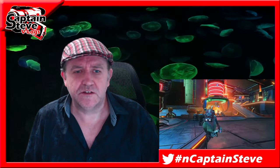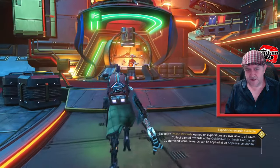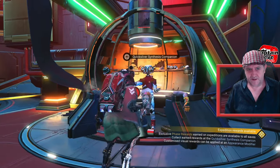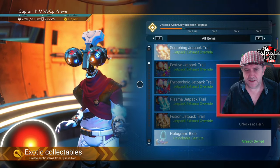And today, chums, I'm just playing just very quickly — just fired it up to show you that the Quicksilver Merchant, Johnny Five, has now got the first of the jetpack trails on offer. Okay, so let's go and see Johnny Five. Hello there, Johnny Five. Yes, I want to see your jetpack trail. And here we go.